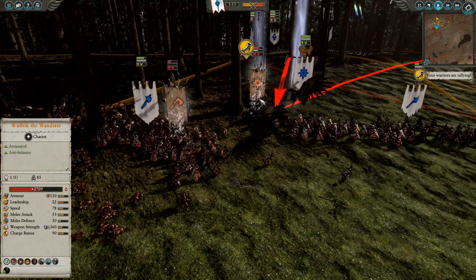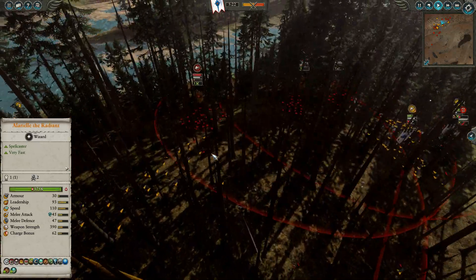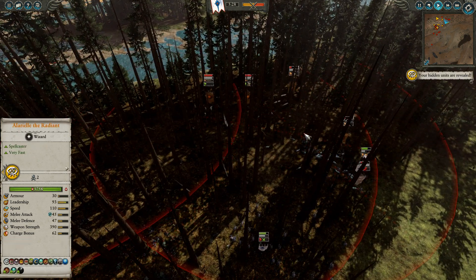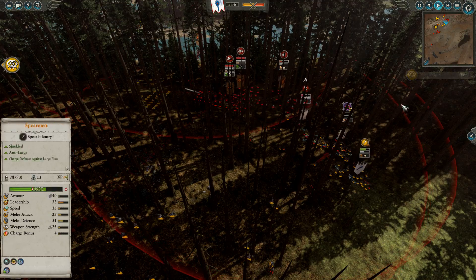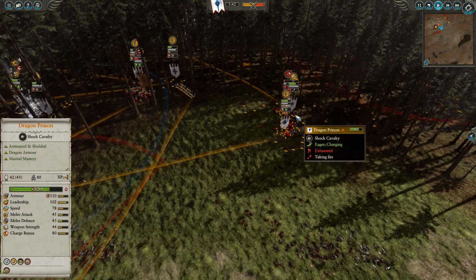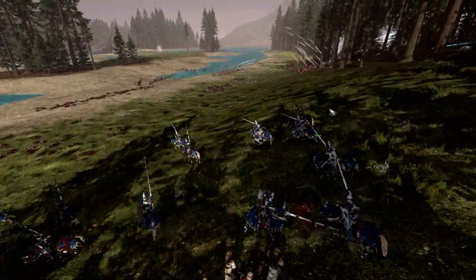Alariel comes in and gets a few really good attacks on Wulfric. She's also being supported by the Phoenix Guard, so all of a sudden things are looking pretty good for the High Elves. The Dragon Princes are just keeping these Marauder Horsemen at bay. Because they've been operating in this very heavy woodland, they haven't really generated much value — their Javelins just haven't done too much damage. All these mobile units have more or less been tied up by two Dragon Princes. Because these guys have such a high charge bonus, you want to be taking advantage of that as much as possible — keep them on the move.